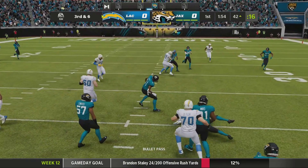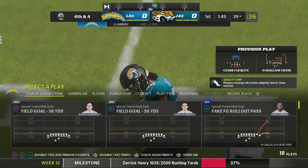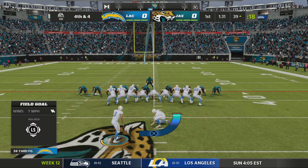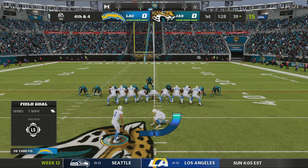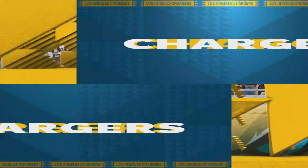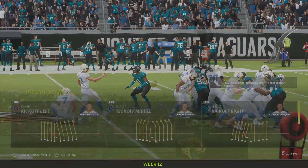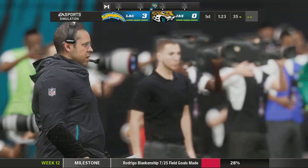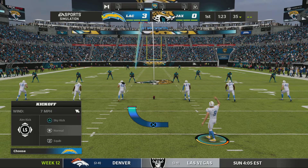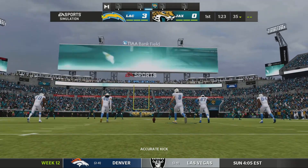On third down, Ryan over the middle and into the hands of Landry. They'll get him down about three yards short of the first — two yards is all they'll get on the completion. It's fourth down. His kick is good from 56 yards out. He's been automatic to this point of the season. What a luxury it is to have a kicker you can depend upon — he hasn't missed all year long.